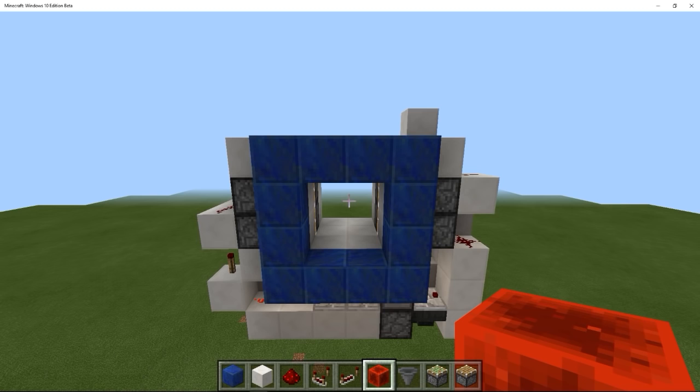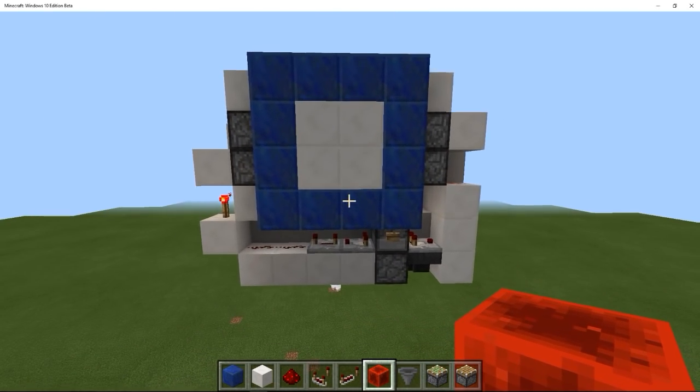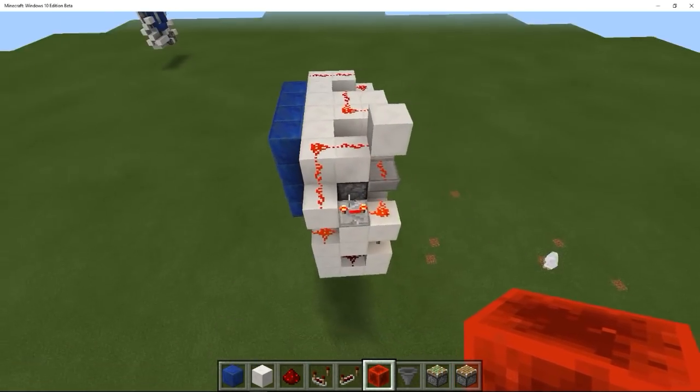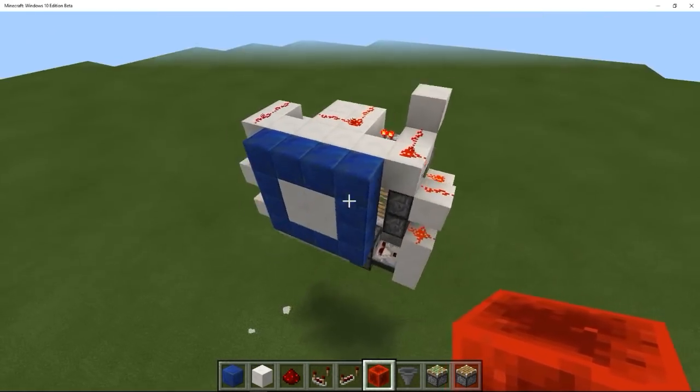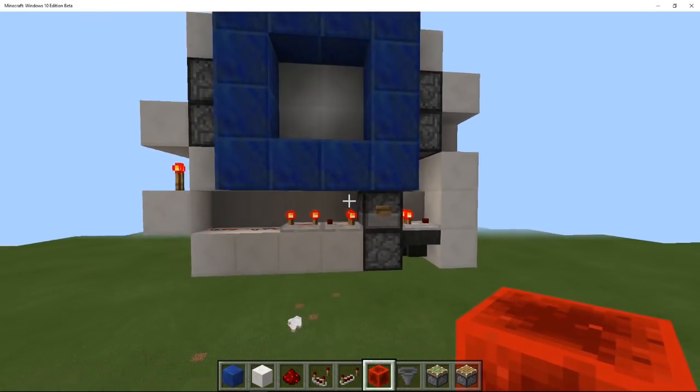This is a 2x2 flush door, also known as a Jap door. And the reason I'm looking into this is because this is completely different — quite big because of the removal of quasi-connectivity on the Windows 10 version. These things are quite big.